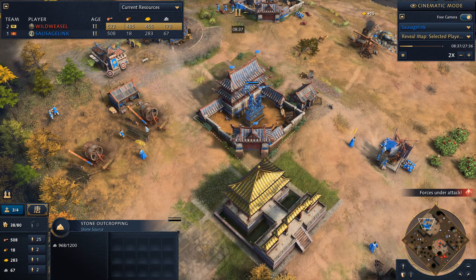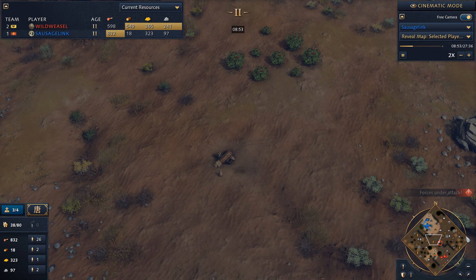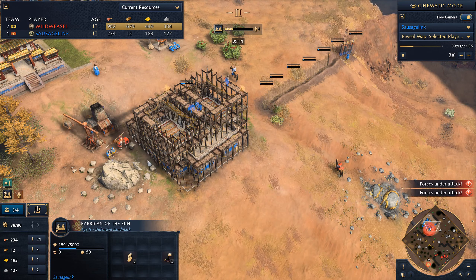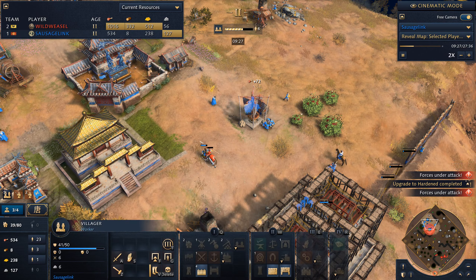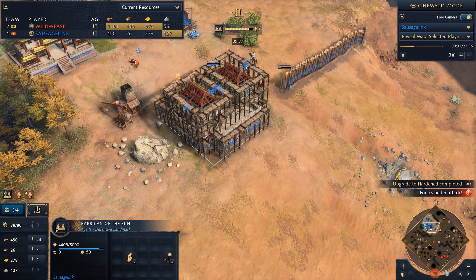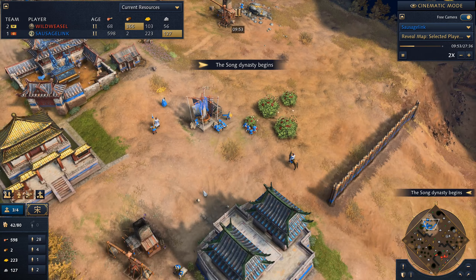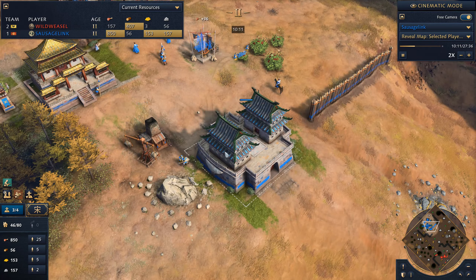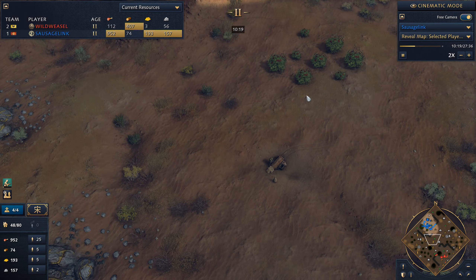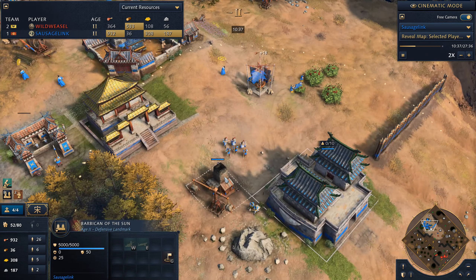We need to get our Barbican of the Sun up — we've certainly got the resources for it. We could probably put it out on one of the relics, maybe right here, that way we defend this relic and take these berries. But instead it looks like I'm putting it towards the front of my base. Oh no, we lost a villager there. Holy Roman Empire players don't really just put aggression on the front of your base — instead they send little squads out on the map trying to grab relics. So we should be getting out on the map, building outposts, putting down the Barbican on some of these relics. I really would have liked to see the Barbican out here. Be aggressive with the Barbican — that's the play against the Holy Roman Empire.